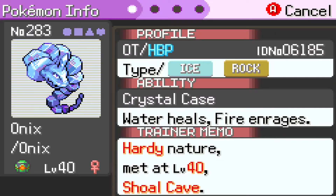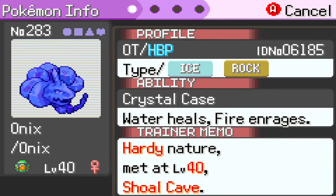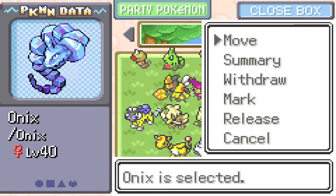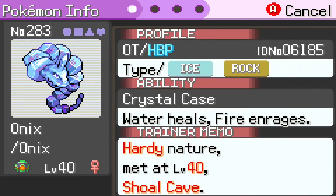So look at this thing. Crystal Onyx — or Hoennian Onyx rather — I want to look at its moves. Hoennian Onyx is immune to water; water heals it like Water Absorb, so it doesn't have a water weakness despite being an Ice-Rock type. And fire, which it also doesn't have a weakness to because of Rock — one of the only benefits of being Ice-Rock.